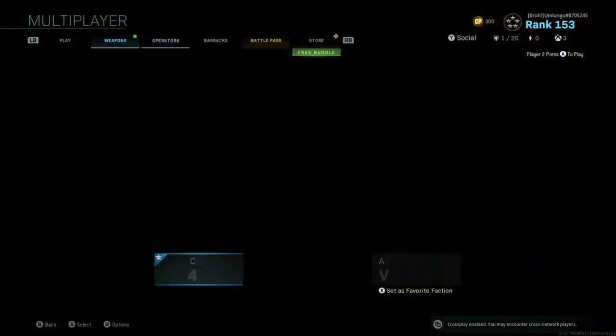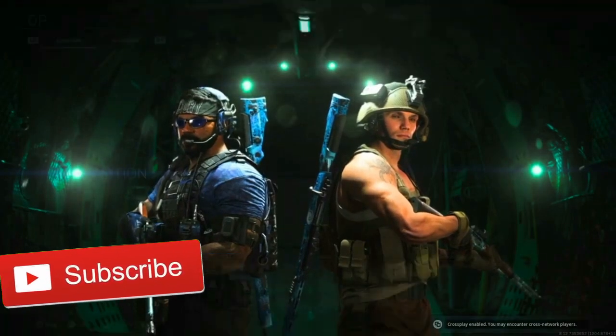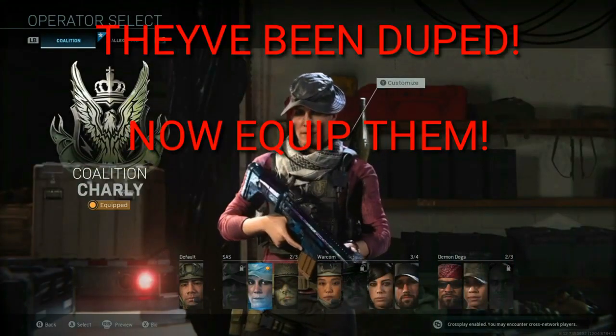You guys can go over to your operators and you guys are gonna see they're duplicated over. Now just equip the ones you want duped. Once you equip them, just restart your game.